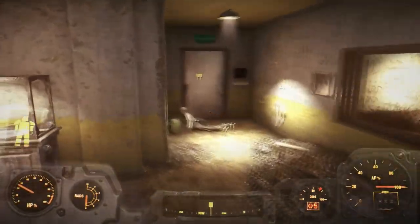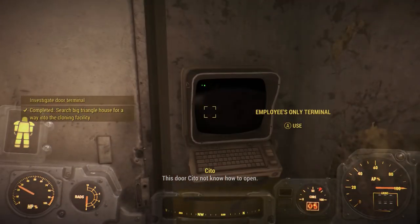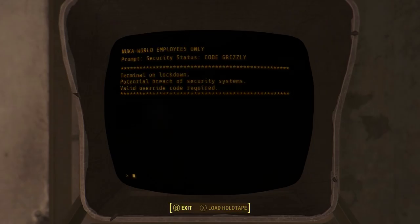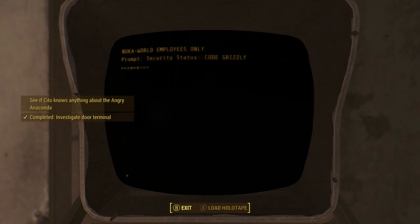Eventually you will come to a place called the Welcome Center, where you need to go through this employee-only terminal door, but unfortunately you do not have the password. Fortunately, if you read the ransom note, Cito can explain more about the situation, leading you on to another possible place where we can find it.